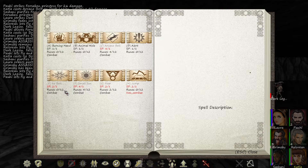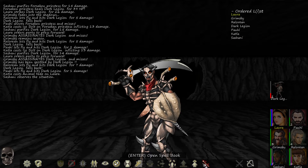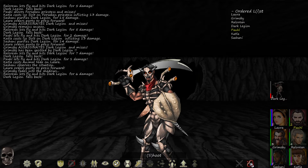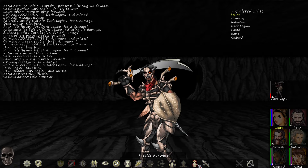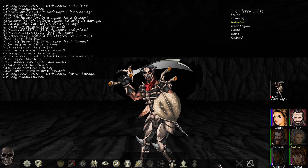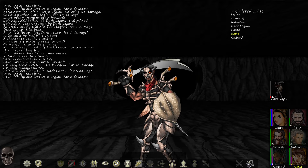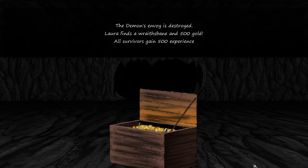Shoot. Animal hide on Laura. Sashani pass your turn, Laura press forward, Grimsby hide — Laura shoot, hit six. Dark legion falls back again — shoot and missed, pass, pass. Press forward, Grimsby assassinate and hit for 56. Shoot did five, dark legion falls back, shoot did two. Press forward — keeping the pressure on. Assassinate for 30, he's almost dead — shoot, we got him! The demon's envoy is destroyed. Laura finds a Wraithsbane and 500 gold, and all survivors gain 500 XP.